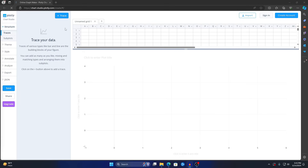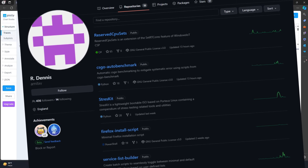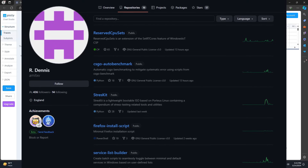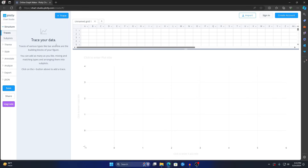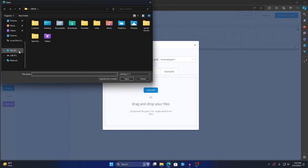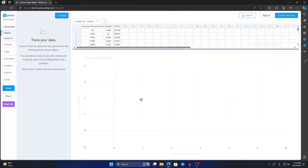Go to the graph link in the description — it takes you to an online graph maker. Credit goes to Emmet on GitHub for all these tools; definitely check out his GitHub for more information. Click Import, click Upload, navigate to This PC, Local Disk, select the results.txt file, and press Open. The full data sheet will load.